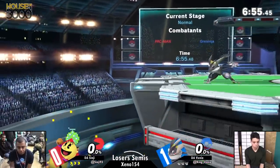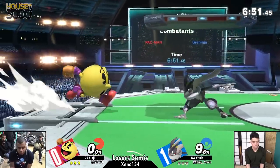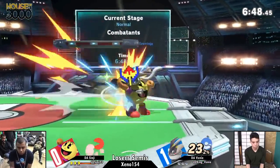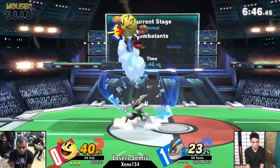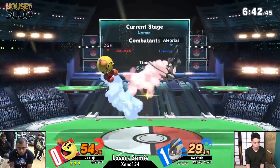Venya is making short work of that trampoline. Destroying it. Normally that's something Pac-Man wants to bait you to do, but since Sinji was off stage, absolutely nothing wrong with doing it. Sinji threw himself off the stage, probably to charge a fruit, to give himself some space because Venya has not been giving him a whole lot of stage to work with.